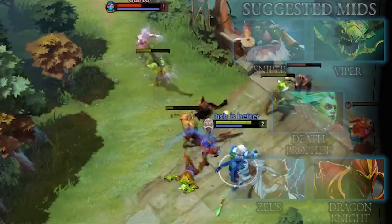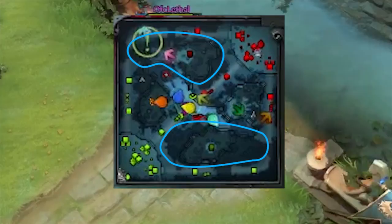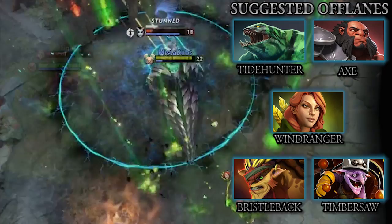Instead of top laners, Dota has off laners. Since the map is asymmetrical, off laners face the other team's support and carry, not the other team's off laner. Like top laners, they're hard to kill and good at starting fights.